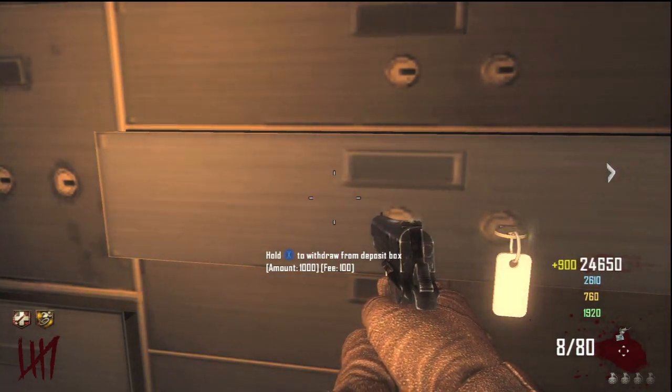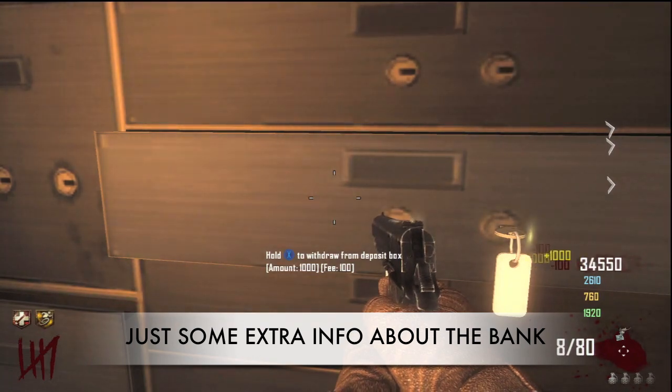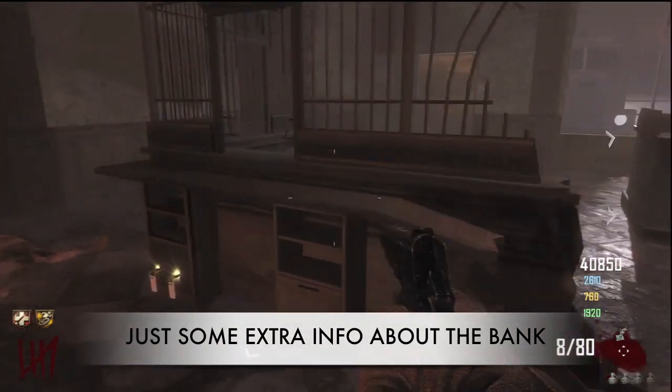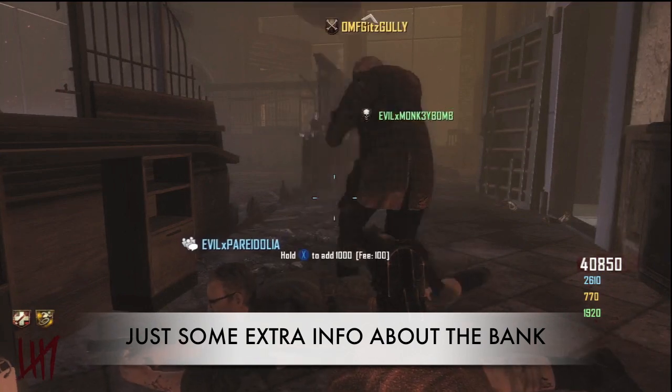I'm withdrawing money from my bank. There are actually two sets of golden keys located on this vault. The right side golden key is where you deposit a thousand points by holding X. The left side is where you withdraw money, sacrificing a hundred points to take out a thousand points or a thousand dollars out of your bank.